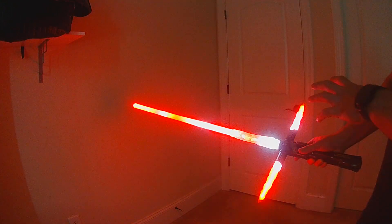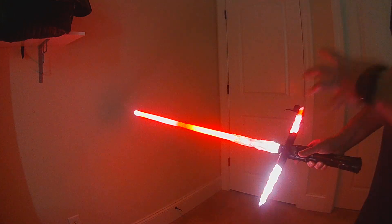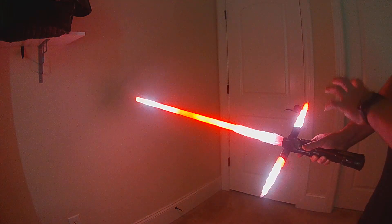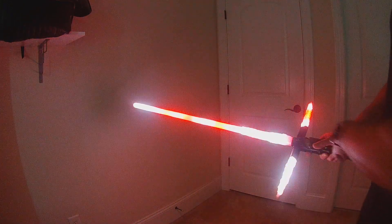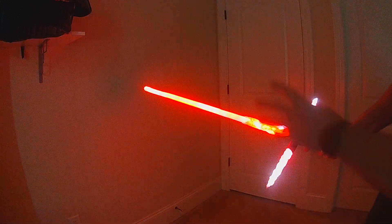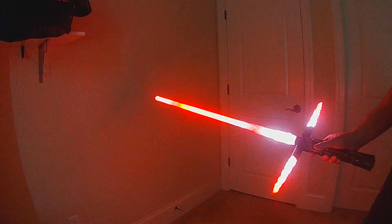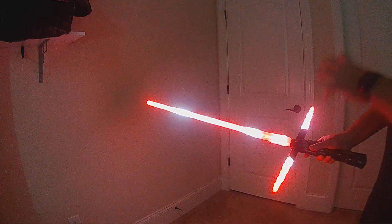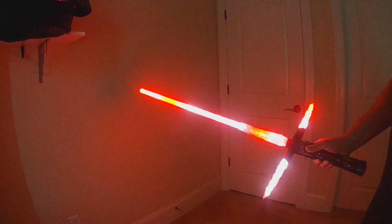This is a new Unstable style I'm calling Unleashed. What I did was I took my base Kylo Ren Unstable, which is meant to mimic the films, and I've enhanced it with a lot of power bursts, intense speed, and you're going to get a lot of white run-up. That's just an increase in intensity. The idea is to be a really overpowered version of the Unstable style.